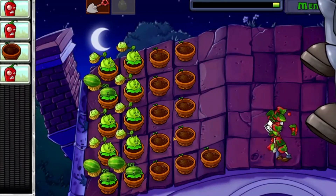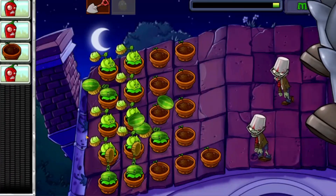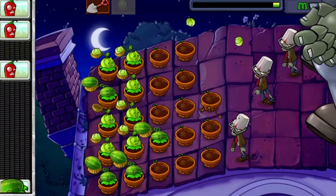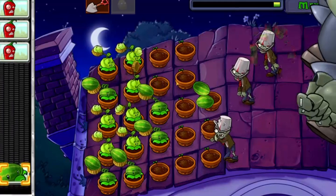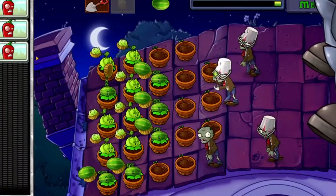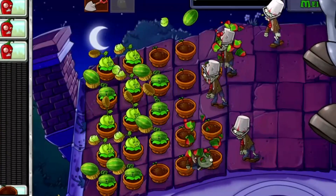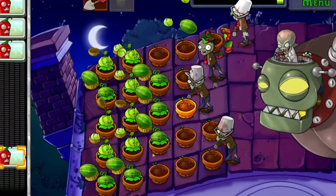With this strategy, you should be able to complete Level 10 without any problems. Here are some additional tips: Use your sun wisely — don't waste it on plants that you don't need. Focus on planting Peashooters in the first and second rows, as these rows are most vulnerable to the zombies. Use power-ups to help you defeat the zombies; the Freeze Pea and Potato Mine are especially useful. Don't be afraid to experiment with different plant combinations.